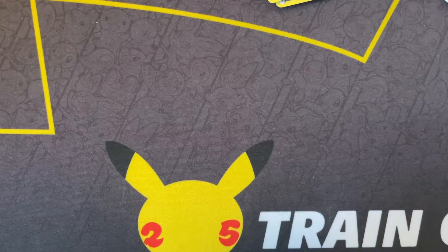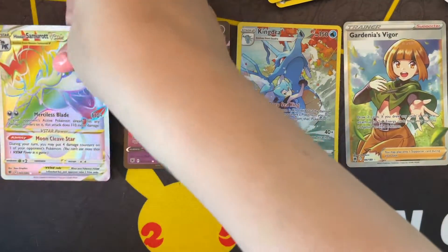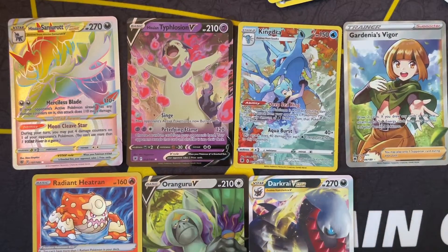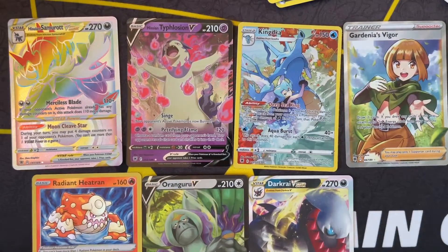You guys need to be the judge here - who won this one? We both got a lot of pulls. I believe I had eight hits. This box was just fire. She did pull the V-Star rainbow rare - she got seven hits but a little more with the regular holos. She got two V-Stars. Wow, just wow - heavy hitter box! I think we might get another one from Josh's Cards. Anyway, thanks for tuning in, we'll see you guys in the next one - peace, double peace!